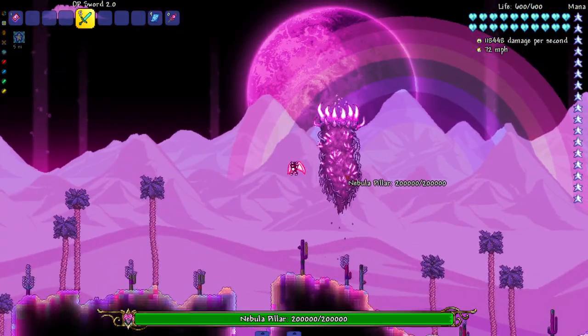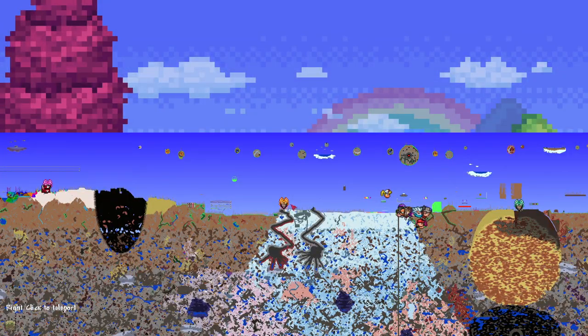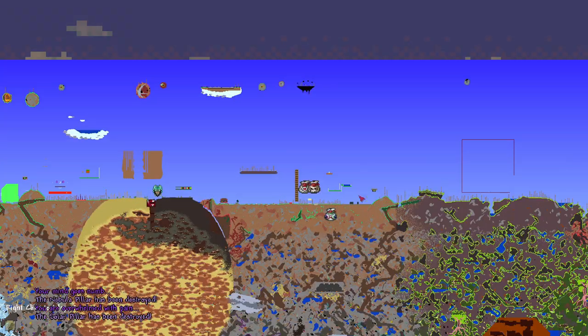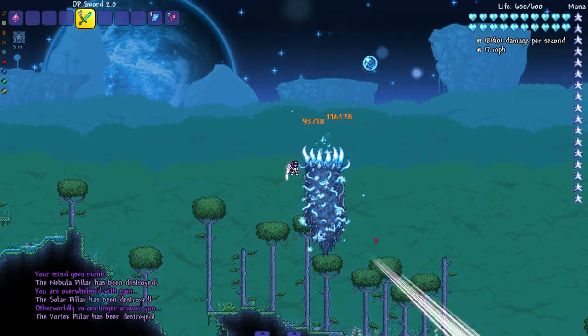All right, let's take out these pillars, starting with the Nebula one — easy. Moving on to the Solar one — easy. Pillar speed run, I'm trying to get a PB today. I'm trying to get the world record and a PB all in one.